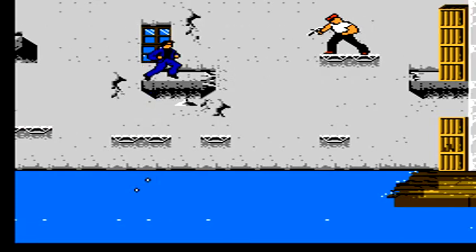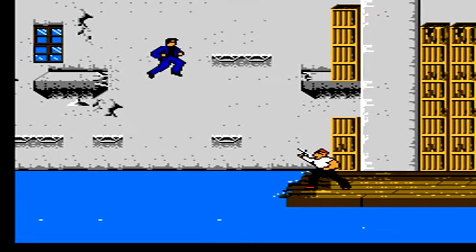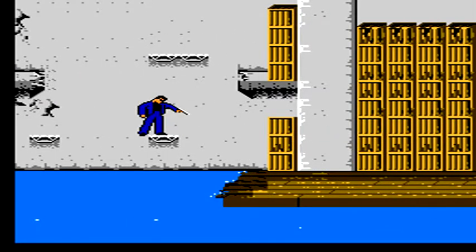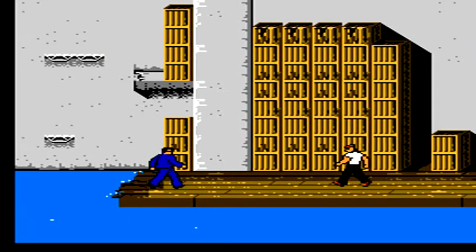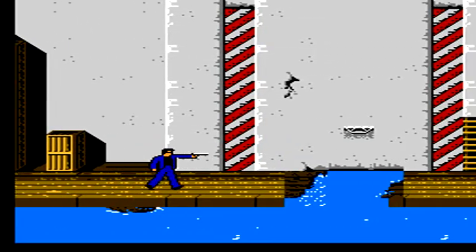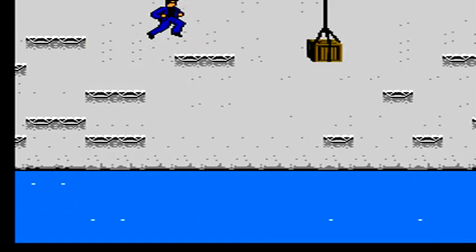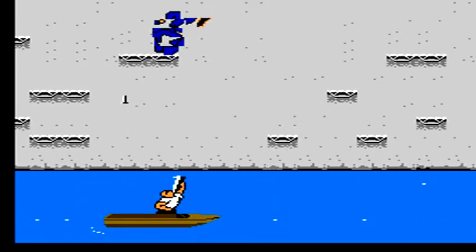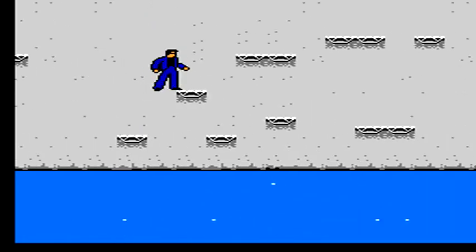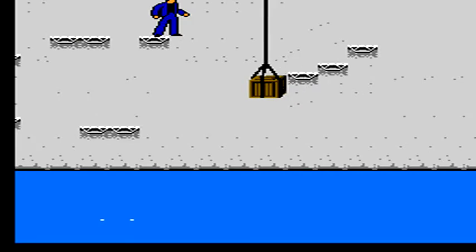Then continue on, jumping to the platforms. Make sure that you're actually going to be able to land on the platform — if you think you're going to overshoot it, go to the left a little bit before making your jump. This game is very precise when it comes to platforming; if you don't land directly on the platform you may end up going through it. This area is by far the worst of the entire stage.